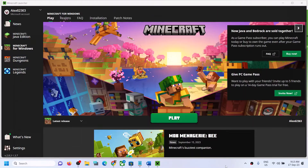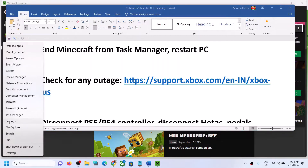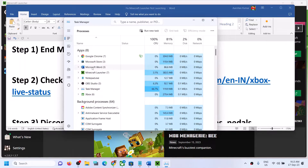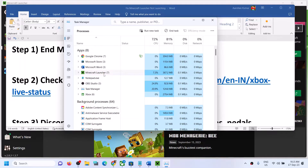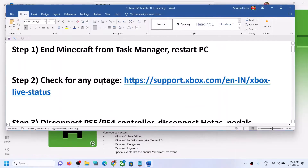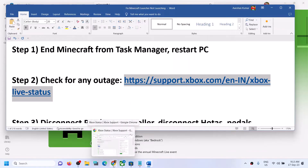The first step is to end Minecraft from Task Manager. Make a right-click on the Start menu and then click on Task Manager. If you find Minecraft in the list, make a right-click on Minecraft and then click on End Task. If you don't find Minecraft, you can skip this step. Scroll down and if you find anything related to Minecraft, right-click and click on End Task. Once done, try to launch Minecraft Launcher again.